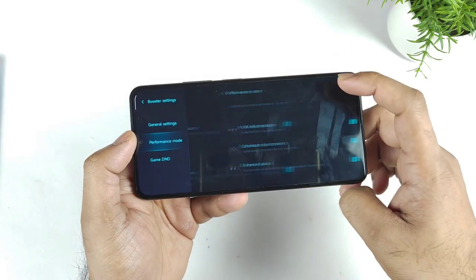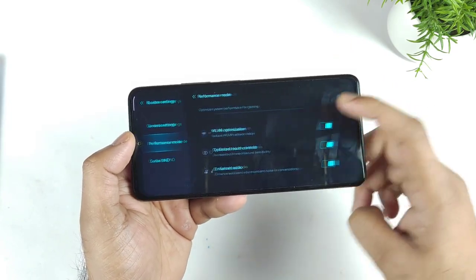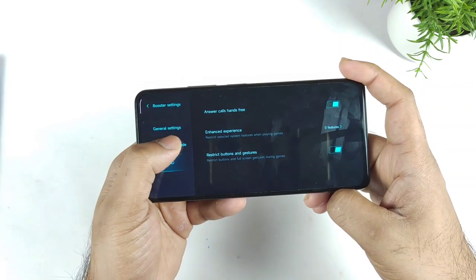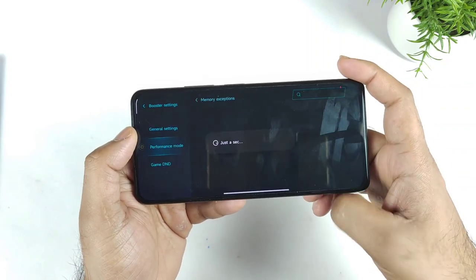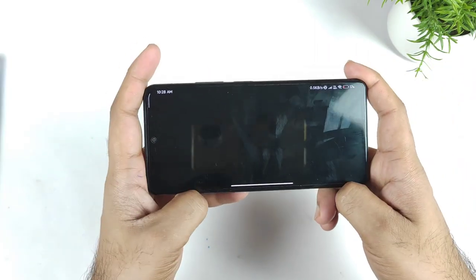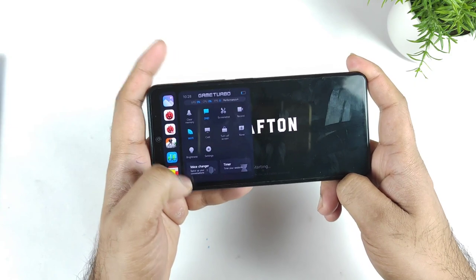In the general settings you have Performance Mode settings — you can actually enhance performance if you want. Apart from that, there's a Game Do Not Disturb mode and a Memory option. Let's start the game now and take a quick look at the Game Turbo interface in MIUI 13.